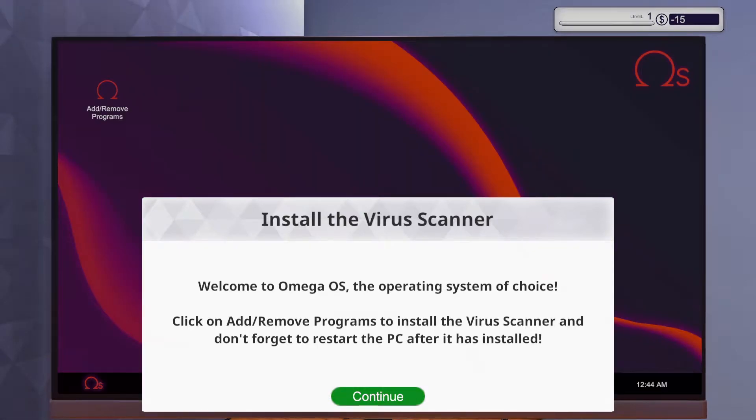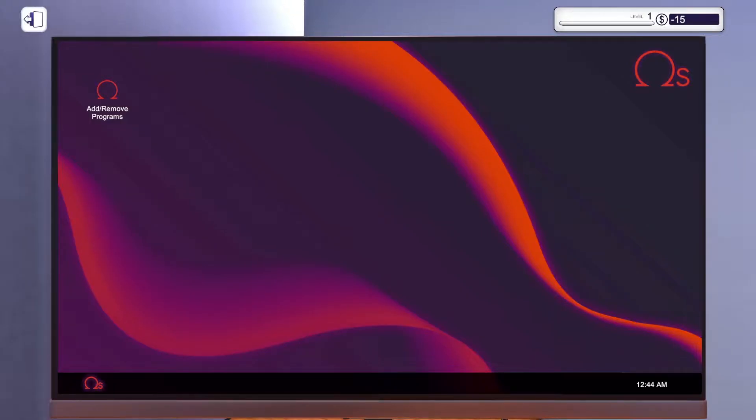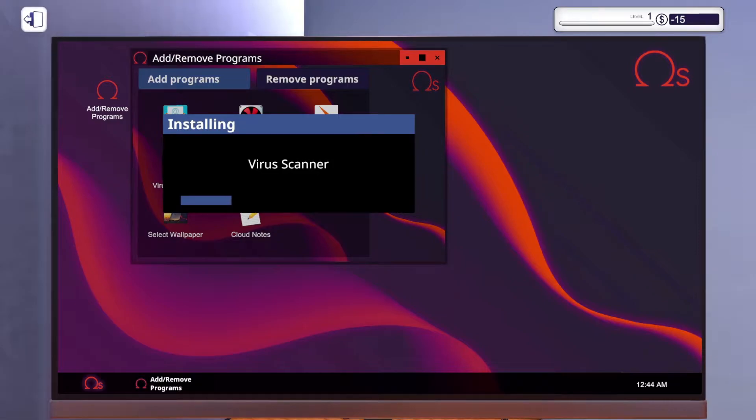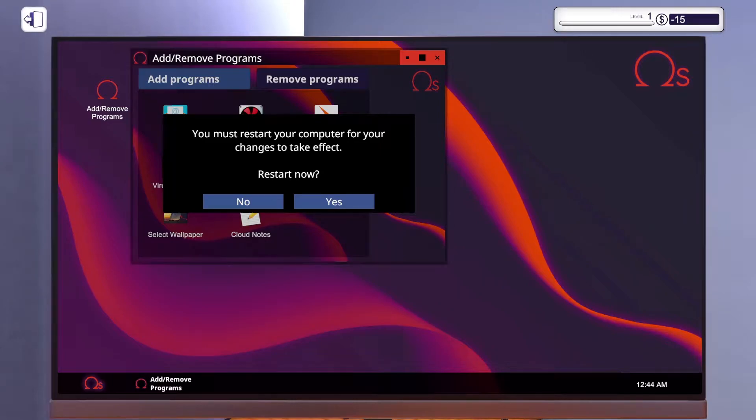Install the virus scanner. Welcome to Omega OS — operating system of choice. Click on add and remove programs. Virus scanner. I wish installing programs were this fast — it takes so much more than just this. You must restart. Restart the computer? My bank is at $15. God damn it, Uncle Tim.